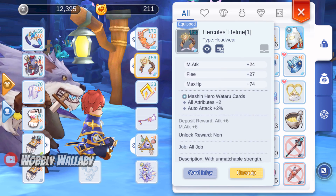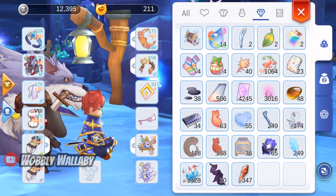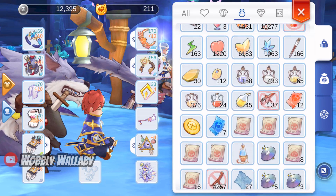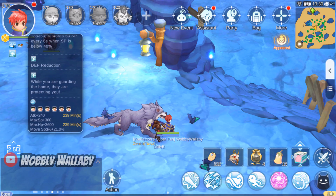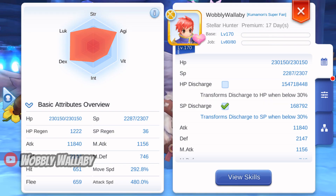For Headgear, I'm using the Matching Hero Wataru card. Here is my starting Zenny and my bag. I eat 6 original Wheel of Fish Steak for the move speed. With this setup, I get 292.8% move speed. Once Wine Night Captain procs, I'll get an extra 30% move speed.